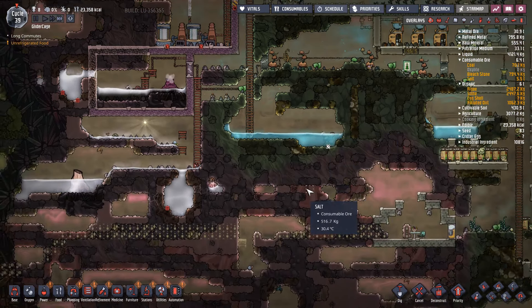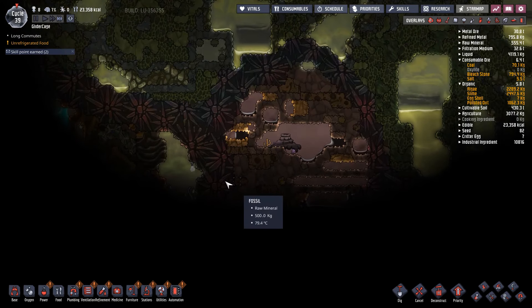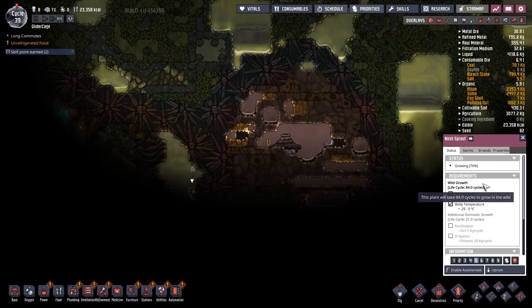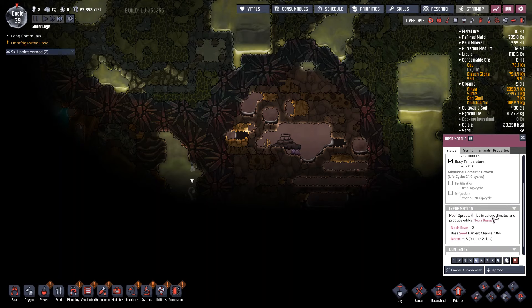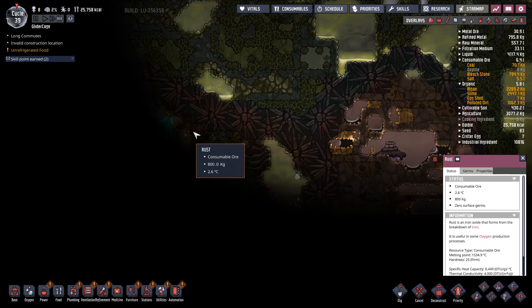Checking for other geysers or interesting things on the outskirts of the known asteroid. Nosh sprouts — oh, it needs ethanol and it creates nosh beans. There's some rust finally, and there's ethanol hanging out with that rust for some reason. There's rust right there too. So we've got all the geysers identified that we found.